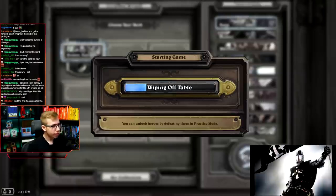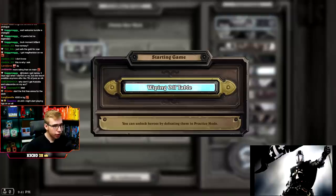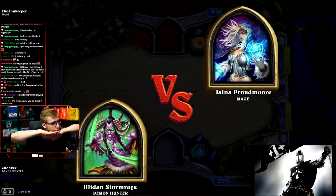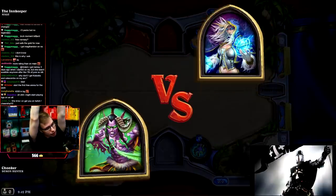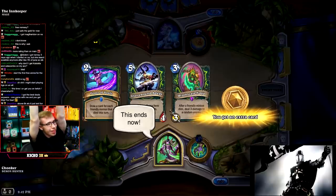Here's a quick tip. If a quest reads 'play a game in a specific mode,' you don't actually need to play. You can instantly concede and it will count toward the quest completion. If, however, your quest wants you to play with a certain class, the following needs to happen before it counts: either your opponent loses the game, or your health needs to be 15 or lower, in order for a concede to count.